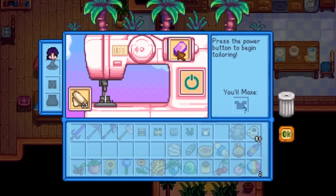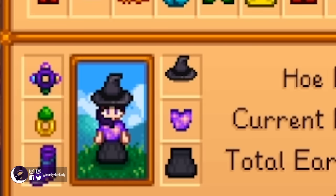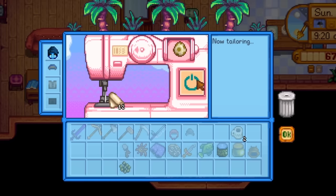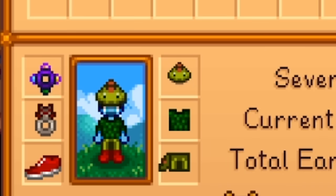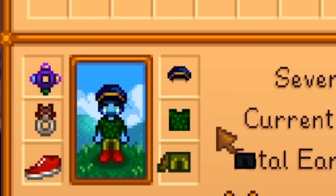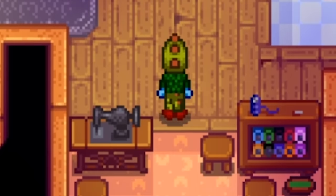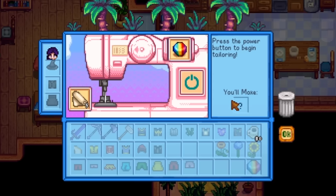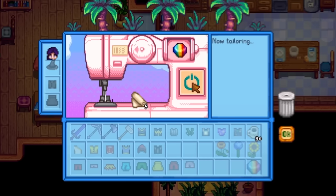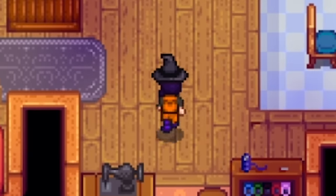If you put a metal bar in, you'll get a breastplate so you look like you're ready for an adventure. Dinosaur eggs give you this hat. And the dinosaur mayonnaise gives you these pants with a matching tail. Using a prismatic shard can give you either a shirt or two different pants — just look at that effect. A little trippy, but I like it.